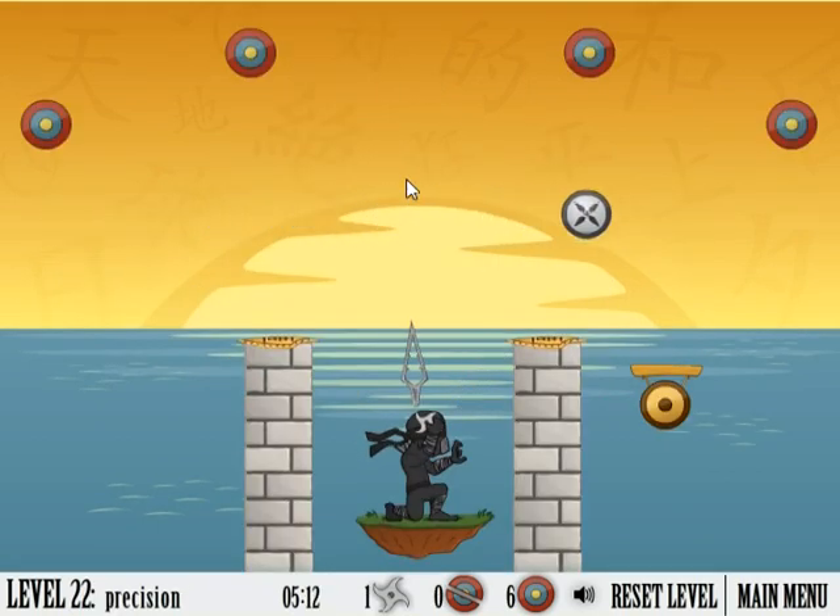Now this one's pretty tricky. You have to hit the moving kunai target, and then the bottom two are going to reflect off the shield and hit the side targets.